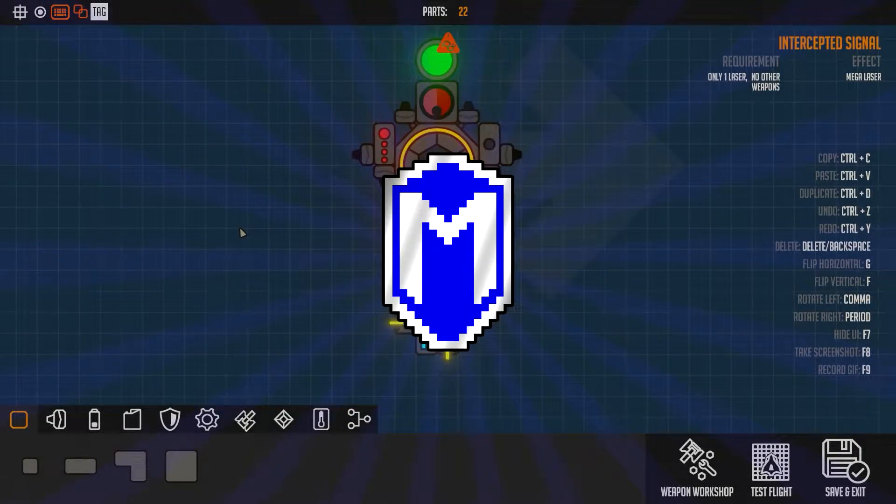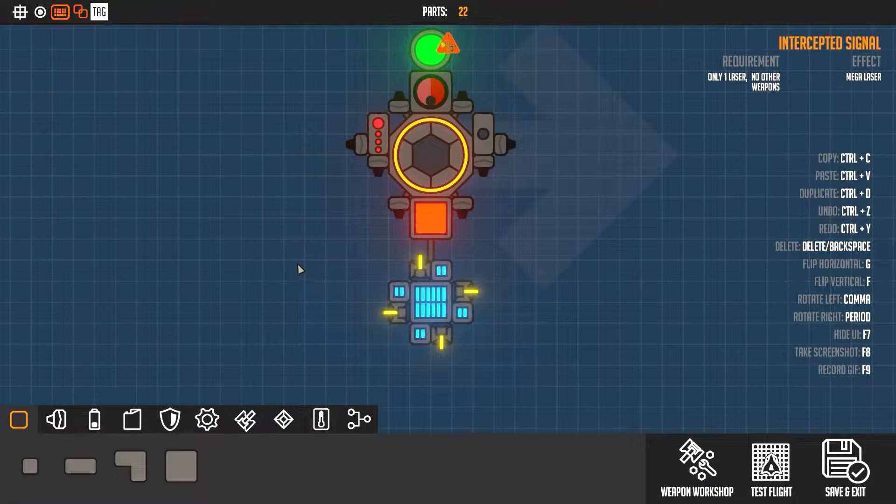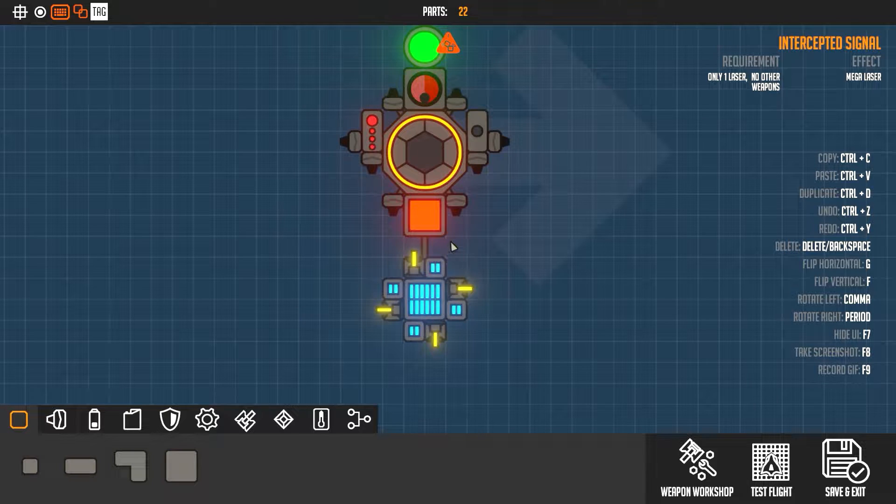Hello everybody, McGrayer here, and in this Nimbatus tutorial I'm gonna show you how to make what I like to call drop turrets. A drop turret is basically guns around a solar panel that you drop towards a planet and they'll start shooting and spinning automatically.